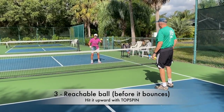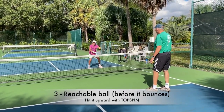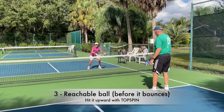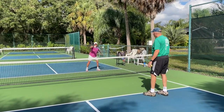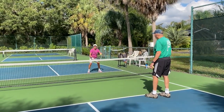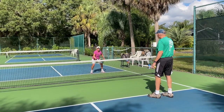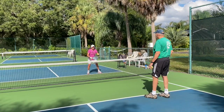The next ball to attack is the ball that does not bounce, that your opponent can reach. Come up with it with topspin to attack the tweener ball — the ball that does not bounce but it's floaty and you can explode on it. Again, going in space is the best. Here we go.